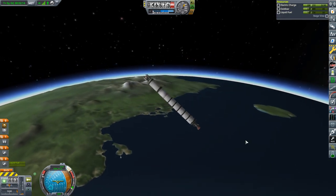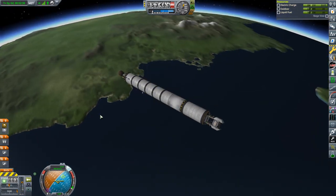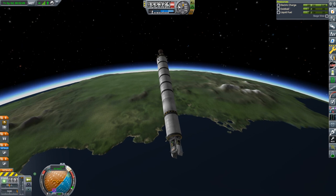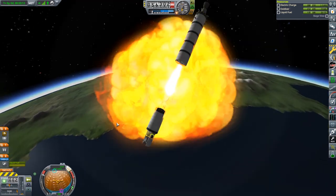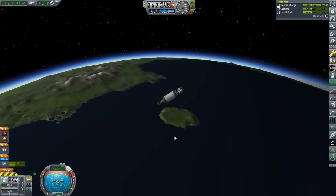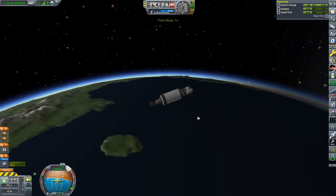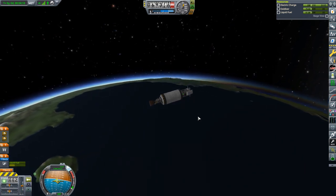Now, you may remember last time whilst we were sending Jebediah out to the very depths of wherever we could send him — we held on to the rest of the rocket stage because its mass would take us further up into orbit, because the smaller your spacecraft, the more it feels the relative air resistance.